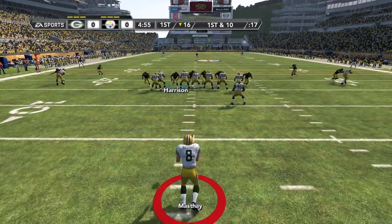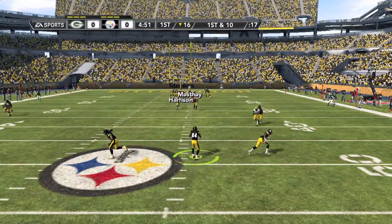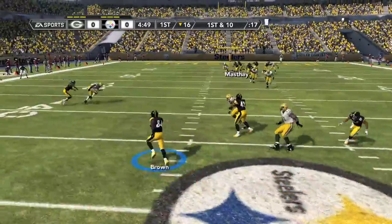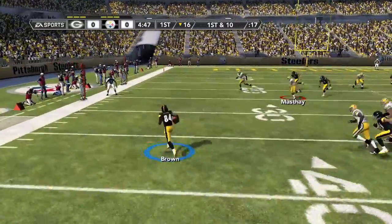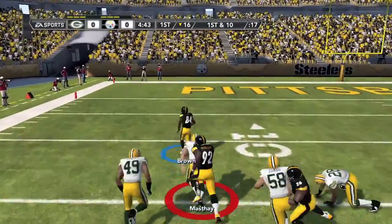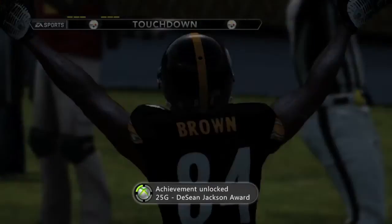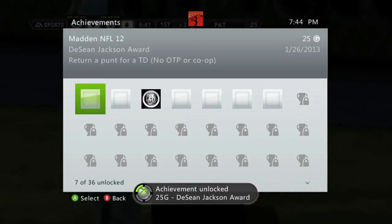You want to kick the ball with low power but high accuracy, so it doesn't bounce out of bounds but still stays close to the line. Catch it and then start running through the defense. You can try to run around them, but try your best to stay out of bounds. If tackling is turned down, they'll just fall off of you and you should have no problem scoring the touchdown, and you should get the achievement for a 25 gamer score.